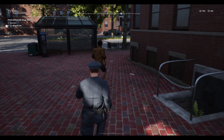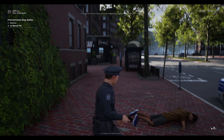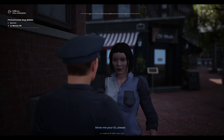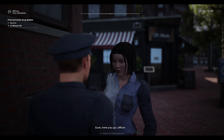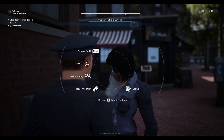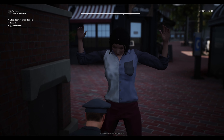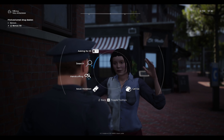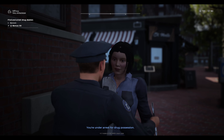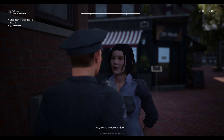I just witnessed a drug deal! Stop, dude - stop, put your hands up! Show me your ID, I got two people over here. That guy was running so he's who I really want. This is my second drug dealer bust. That person also has white powder on him - possession of narcotics. This is definitely where I need a partner, which may be coming in future episodes.